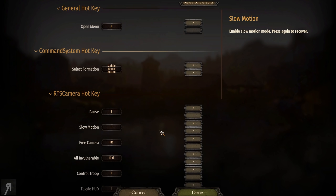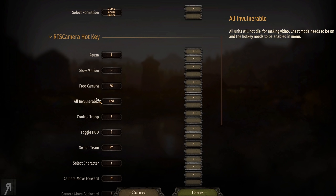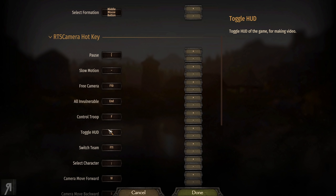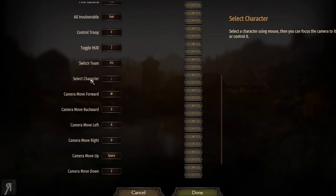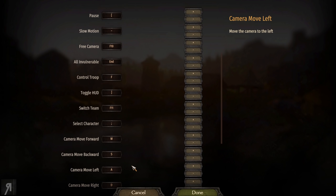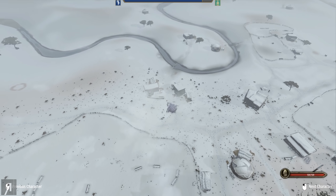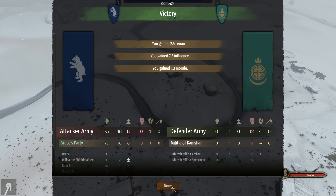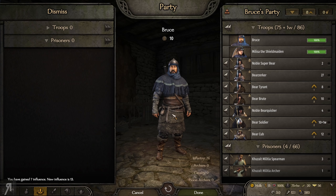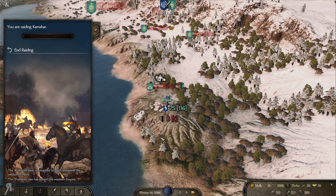You can select your formation with the middle mouse button — I did attempt to do that but apparently that didn't make any difference. Look at that, you can literally make everyone invulnerable if you have cheat mode enabled — I obviously do not have that, but that's pretty cool. You can switch teams, select your character, move the camera forward, and Z is camera move down. I'd prefer that to be left control, but I'll leave it on default just in case it messes something up. It's really nice to finally have it installed properly.